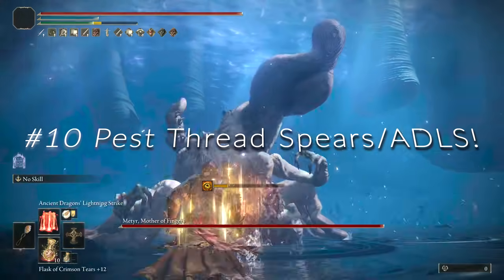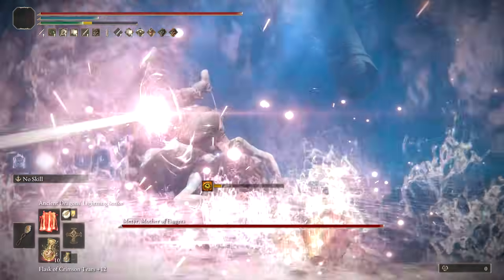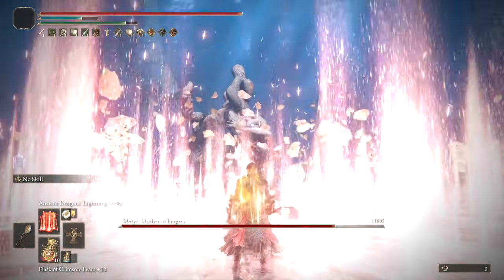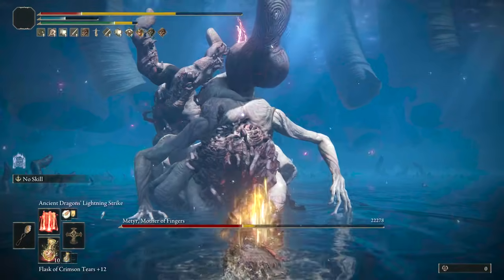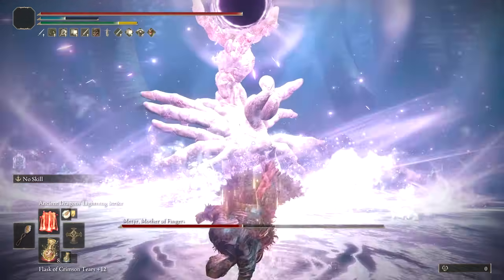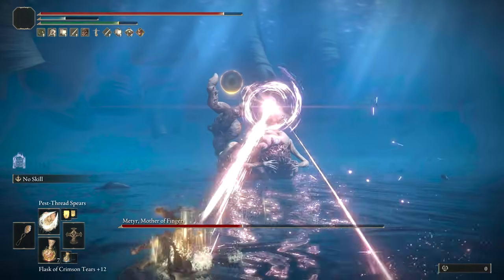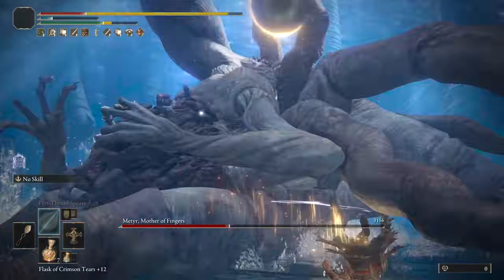Awesome to have Pastor Gainz drop in for this video — be sure to check out his channel in the description below for awesome Elden Ring builds. At number 10, we have a tie that stayed between Ancient Dragon Lightning Strike and Pest Thread Spears. Both are very good for large targets and just okay for smaller ones, but when it comes to big bosses, Ancient Dragon Lightning Strike can do 20,000 to 30,000 damage easily, while Pest Thread Spears can do massive damage over 10,000 or more and is a bit quicker to cast. I highly recommend using the Urtree Seal in the main hand for high scaling and a Gravel Stone Seal in the offhand for the lightning boost.